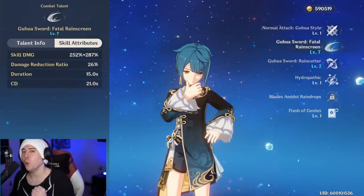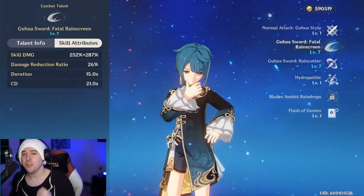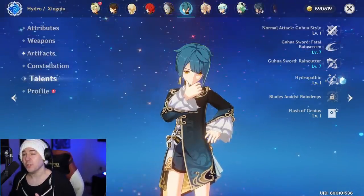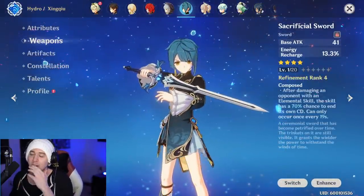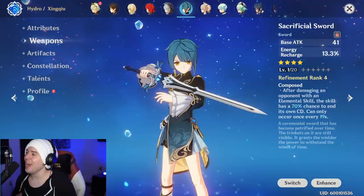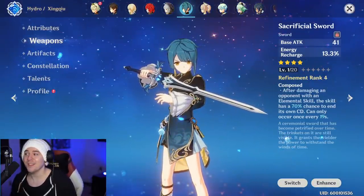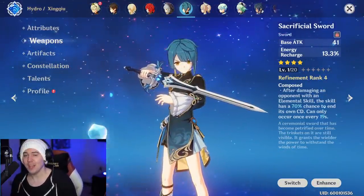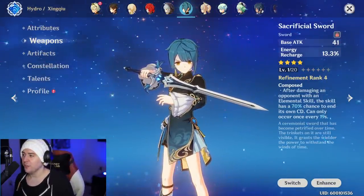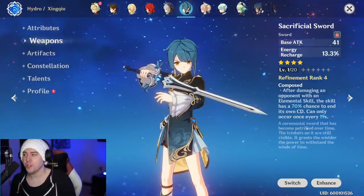Energy recharge is your best friend when starting out with Xingqiu. There are a couple of swords that are very strong with him. The first and best sword you want on him — if you have access to it — is the Sacrificial Sword. When you damage an enemy with his elemental skill, you have a percent chance to reset the cooldown. At refinement rank 4, that's a 70% chance; at refinement rank 1, it's a 40% chance.